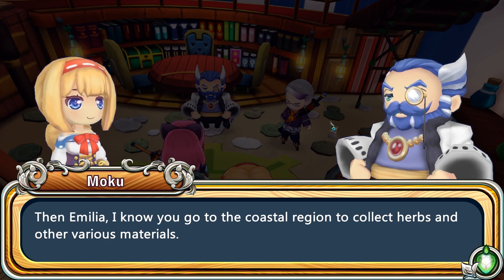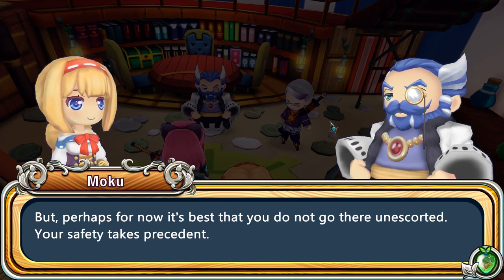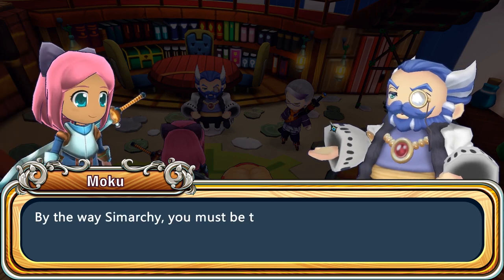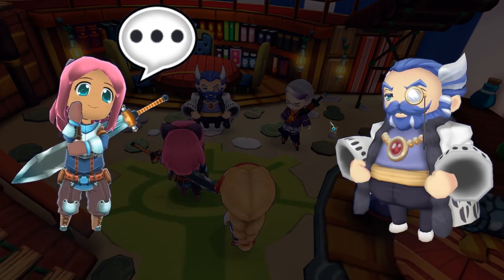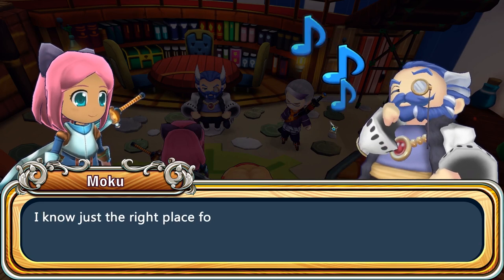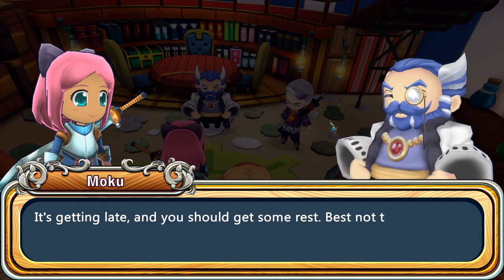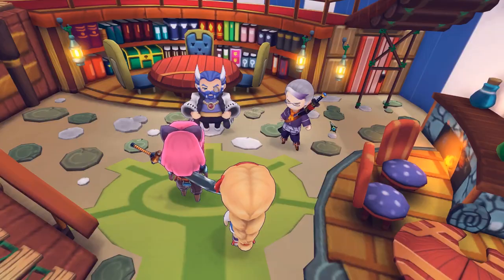Moku says, 'Amelia, I know you go to the coastal region to collect herbs and other various stuff, but perhaps it's best that you do not go there unescorted.' Hopefully we're not tasked to escort her because I want to explore some more. Amelia understands and she's going to listen to the mayor. Mayor says, 'Simarchy, you must be tired. Do you have somewhere you can return to and rest?' Well, obviously not — because we just washed up ashore and woke up in your nurse's office and just saved your friend. So help a girl out! He's going to let us stay somewhere — a cozy little farm at the edge of town. Did we get our own farm?!